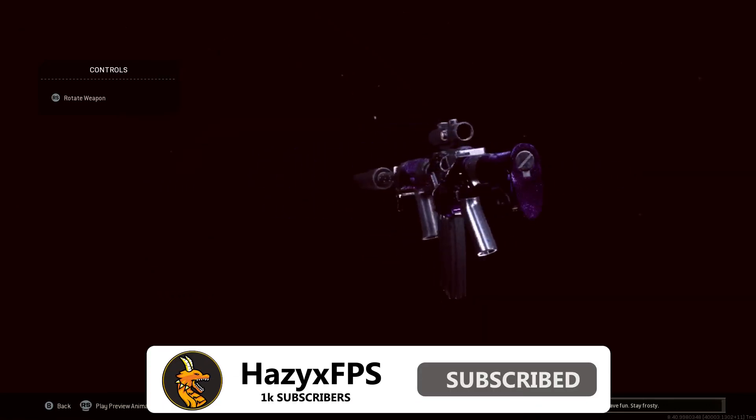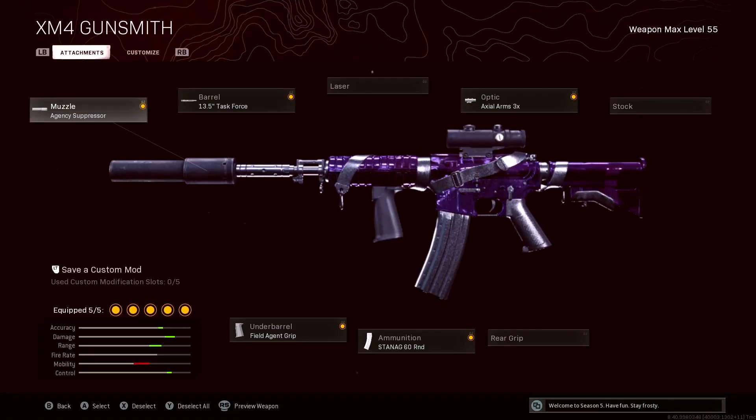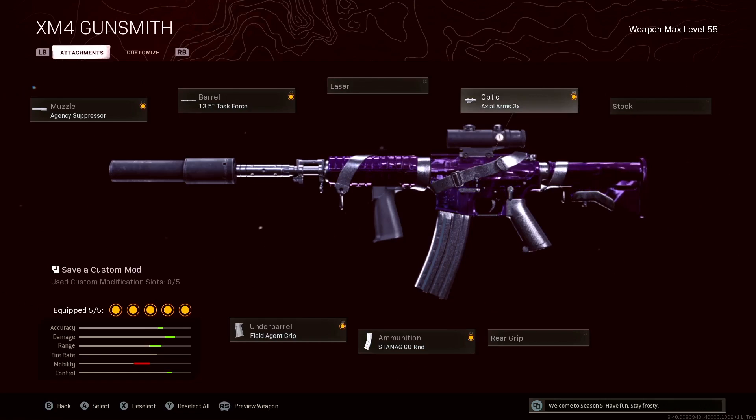Make sure you hit that like and subscribe button. For the best attachments on the XM4: Agency Suppressor, Task Force Barrel, Field Agent Grip, Standard 6-Round Mag, and the Axle Arms 3x. Hope you guys enjoy the video, let's get into the gameplay.